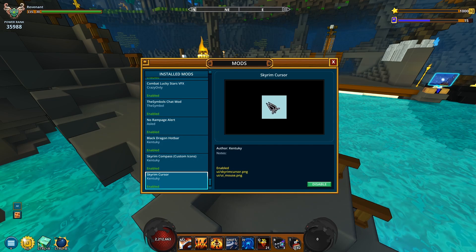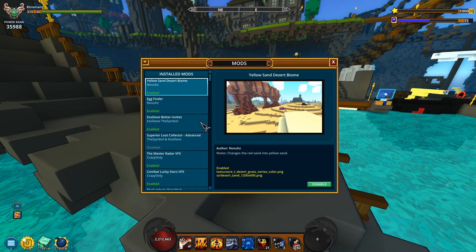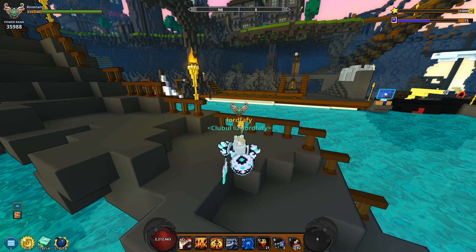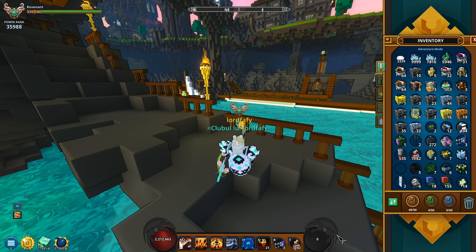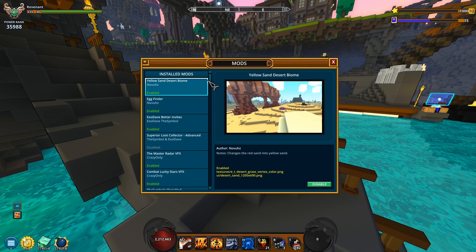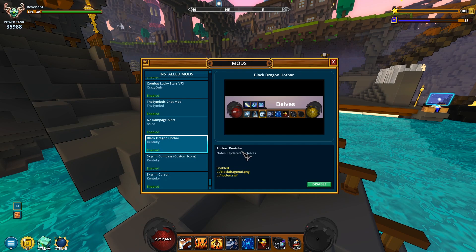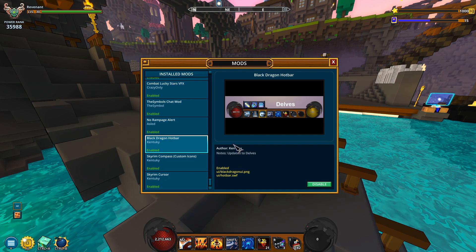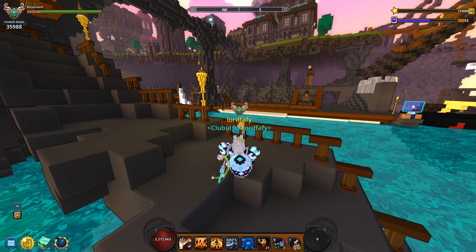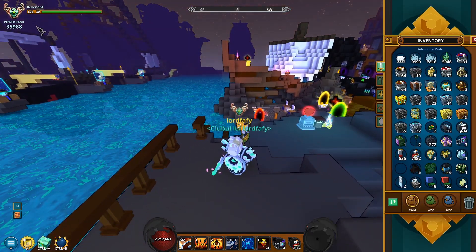Anyway, this was also made by Kentucky and it continues the whole Skyrim theme. I've also gone with a new hotbar for this video — this is the most Skyrim-esque thing. This was the Black Dragon hotbar made by Kentucky, but it's kinda obvious it doesn't quite follow the Skyrim aesthetic; it's a little bit different, it's got its own vibe. Very cool looking, that's for sure, but not quite Skyrim-like.